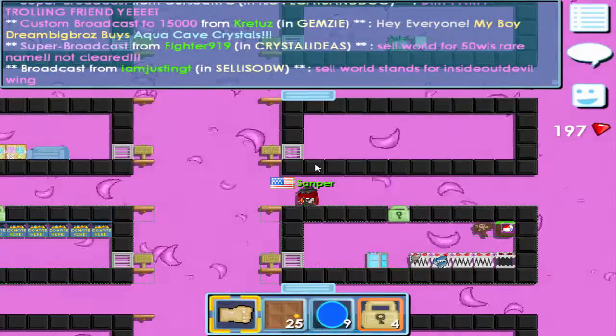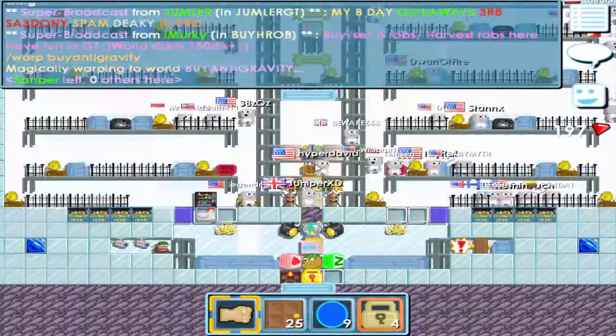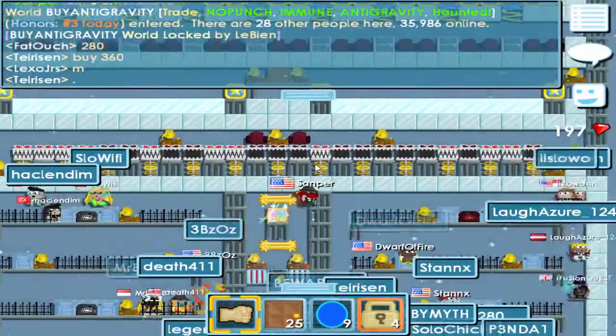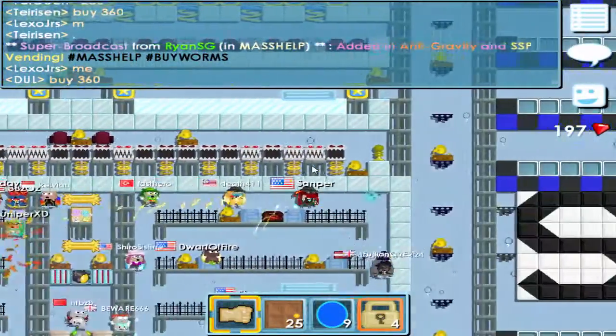Now I wanna show you the item right now — we're gonna go to the warp by anti-gravity. If you wanna try one for yourself, just go to this world and you can jump as much as you want. Look at this — I'm just on the ceiling. I won't come down, nope, I ain't coming down.